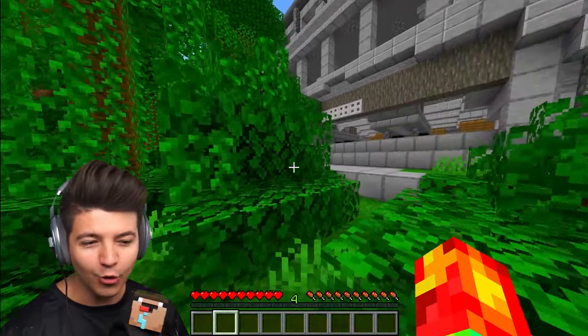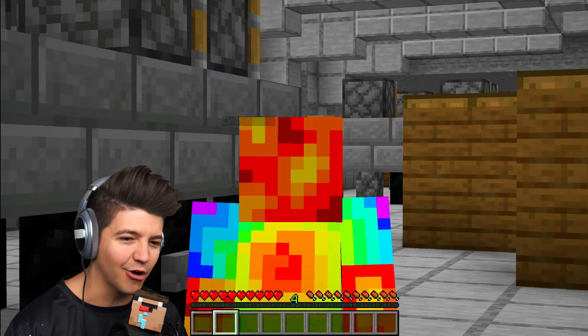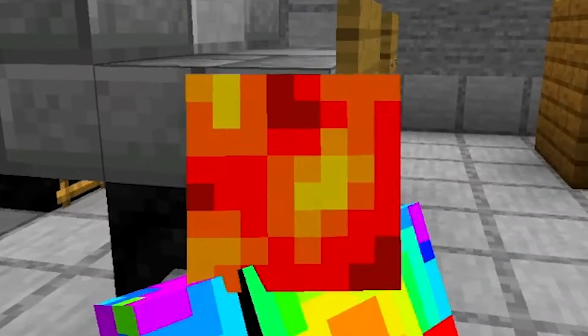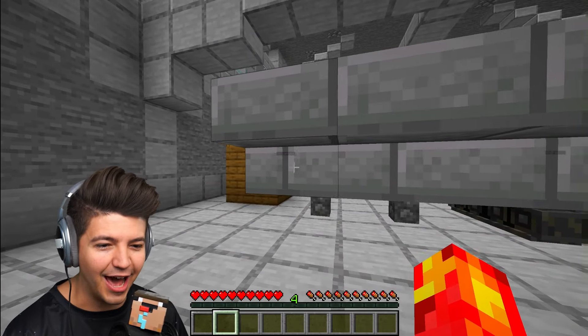Okay, coast is clear. Those are drill guards because we are about to steal the most powerful drill in all of Minecraft. But we have another guard coming up. Wait for it, wait for it. Let him pass. No, no, no, he's coming back. Okay, good. He didn't see us. Yes. This is it, baby. This is how you do it. Sneak level 1,000.